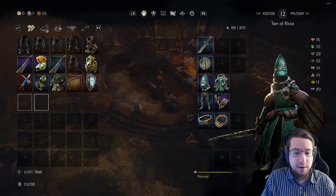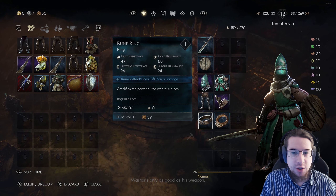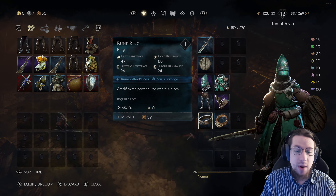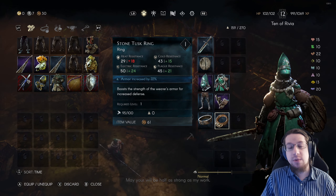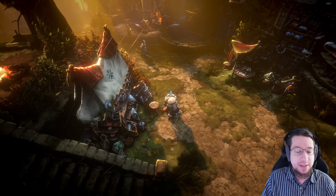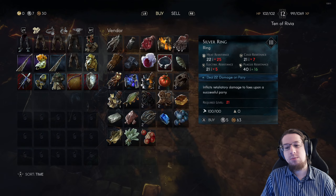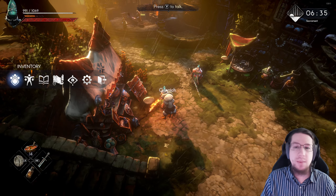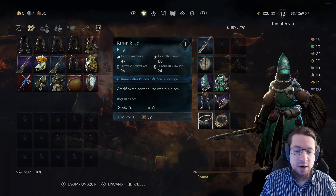Coming into my inventory, you can see my gear. This assumes that you've used one plague ichor to unlock an extra ring slot. I went with a rune ring and a stone tusk ring, because these were the first two rings I got from the vendor over at Greenwich. He sells rings, and as you can see, it's pretty random what you'll get. Unfortunately, rings are the only part of a build that isn't fully deterministic.